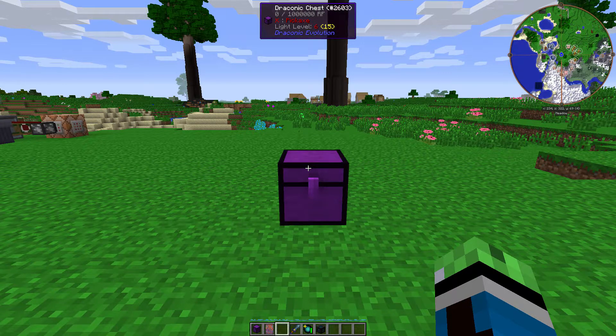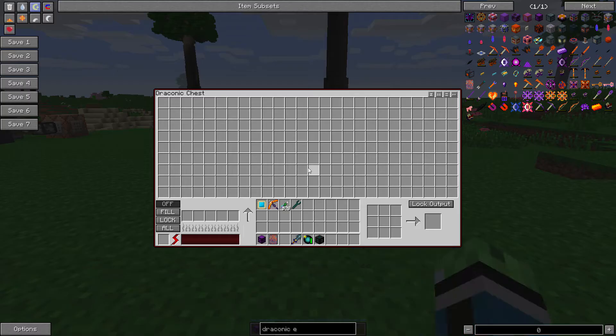So this chest is absolutely massive. Take a look at this — this chest has 234 slots, a built-in crafting table, and five slots for smelting, which is capable of doubling ores.